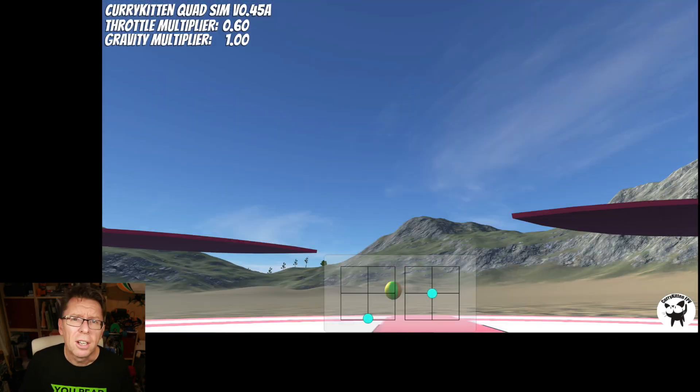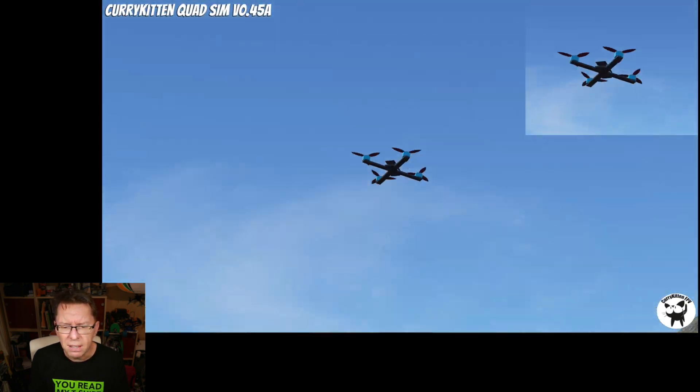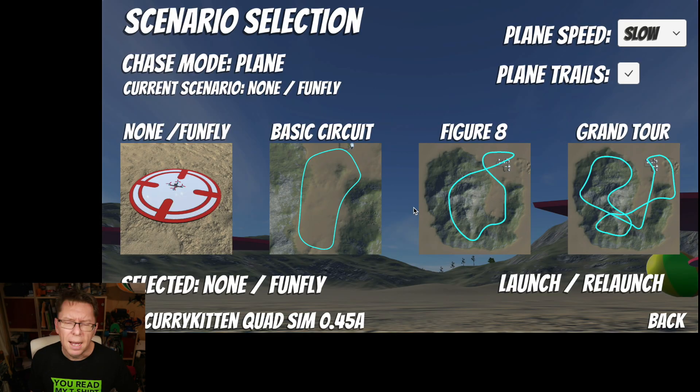Another thing to point out: I found the gravity was incorrect again, so I've put it back to the default. In line-of-sight mode it feels about right, but in FPV mode it can feel a little floaty. What I've done now is made the gravity settings independent — the quad, the cars, and the plane each have their own gravity setting — so if you want to adjust it, it won't affect anything else in the game. Everything else in the world runs on normal gravity, so it's absolutely fine to adjust the gravity on the quad.